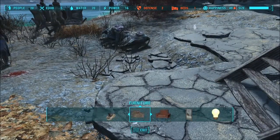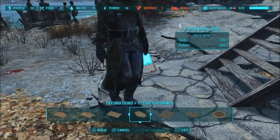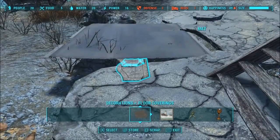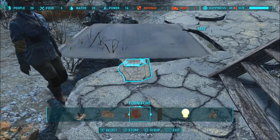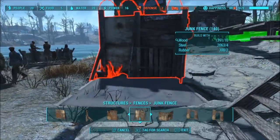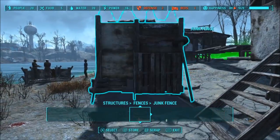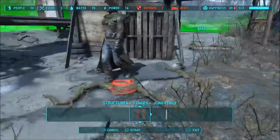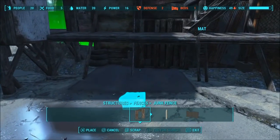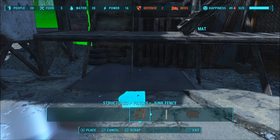I don't have anything for these settlers to do, so they walk all over the place and get in the way. It's one of the main reasons I sped up these two videos - not only did it shorten it from 26 minutes to 18, but there's a lot of downtime of me being pushed out of the way because of the Bethesda creation engine. The NPCs always win in pushing matches. It just drives me crazy.